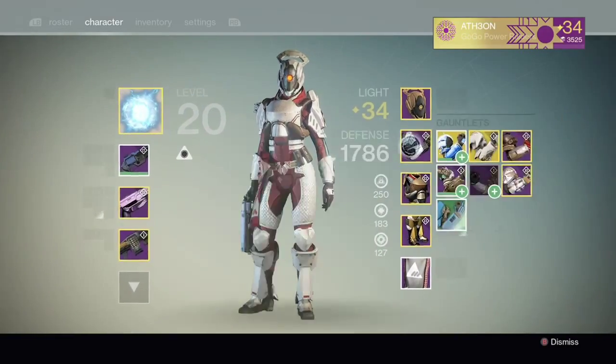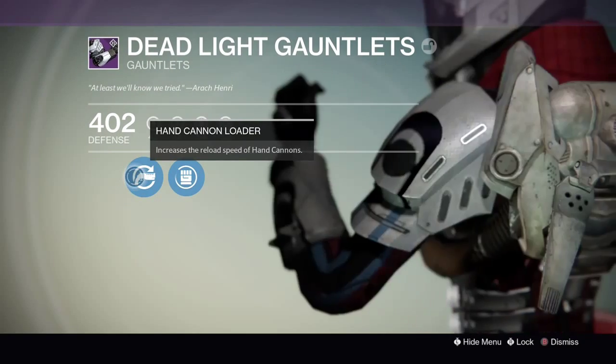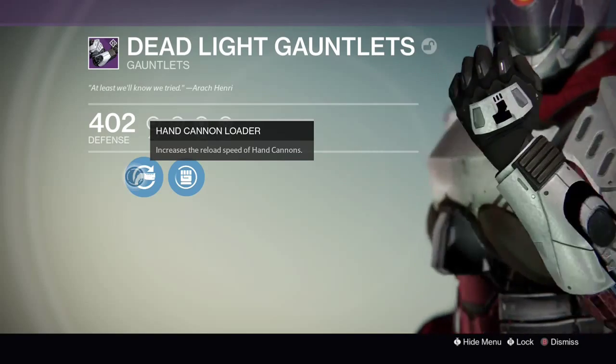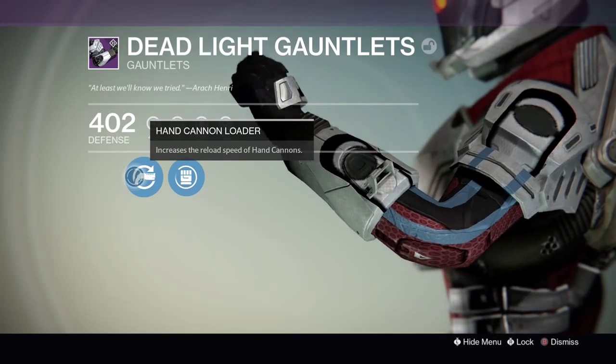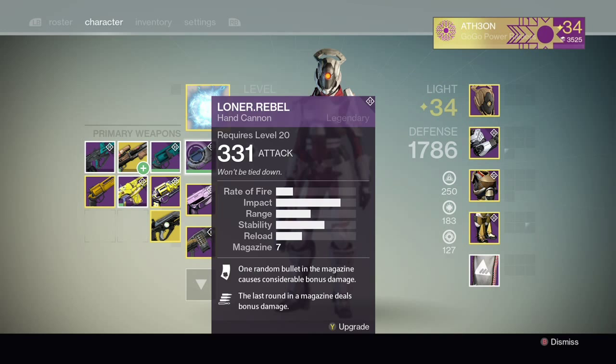They're actually so slow that the only way to make it a viable choice is to have some gauntlets with increased hand cannon reload speed. I got these from the Dead Orbit vendor — they're not too bad, pretty useful — so you can head over there and get them if this is something you're thinking of doing, but that is on the Titan; I'm not sure what he sells on the other characters.